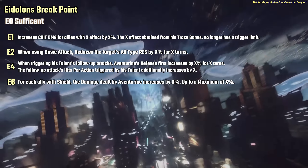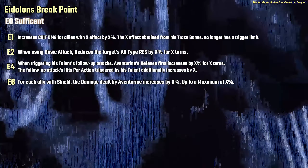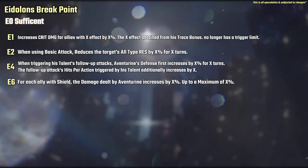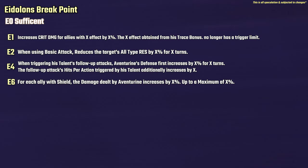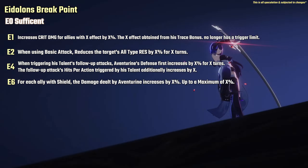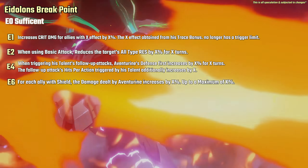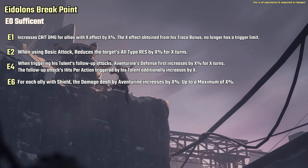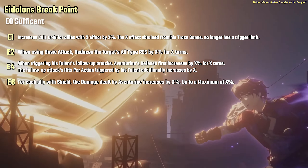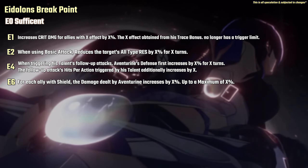For his Eidolons: E1 increases crit damage for allies with the X effect by X percent. The X effect obtained from his trace bonus no longer has a trigger limit. E2 when using basic attack, reduces the target's all-type res by X percent for X turns. E4 when triggering his talent's follow-up attacks, Aventorin's defense first increases by X percent for X turns, and the follow-up attack hits per action triggered by his talent additionally increases by X. E6: for each ally with a shield, the damage dealt by Aventorin increases by X percent, up to a maximum of X percent.